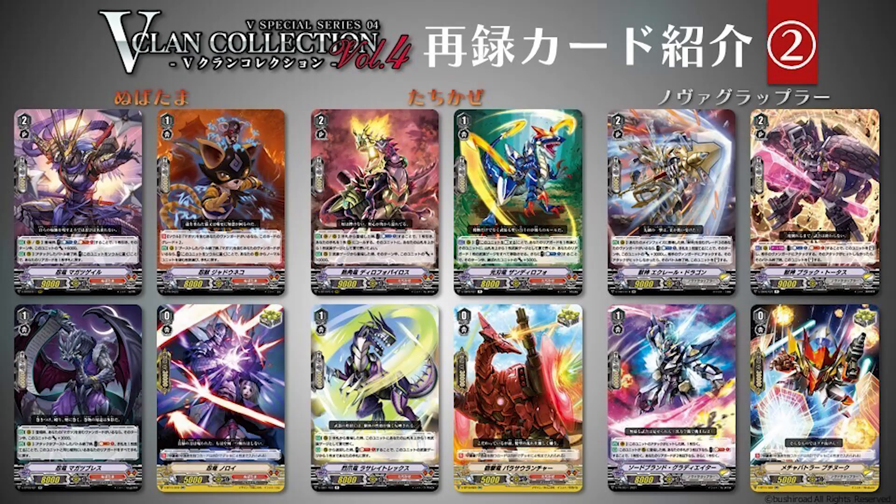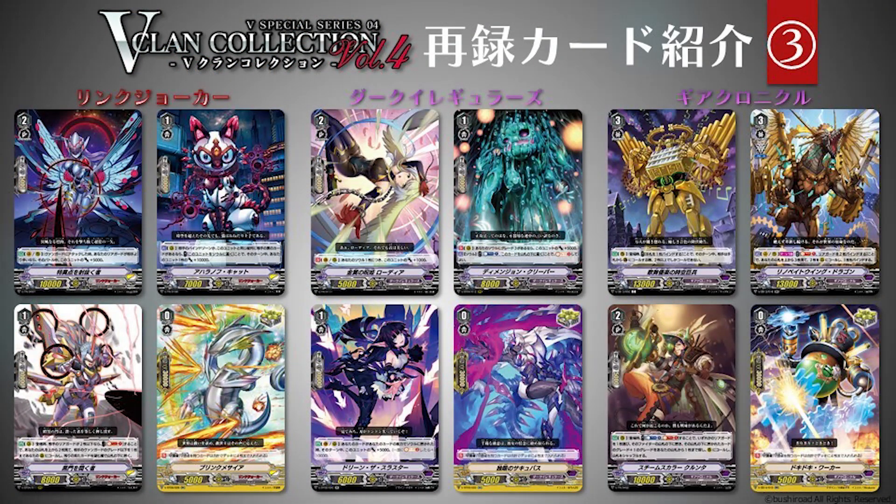Then we got Nubatama, Tachikaze, and Nova Grappler. Nubatama makes sense - we got the Magatsu because we got more Magatsu Storm, and the grade 1 import is very nice because it's Magatsu support that we never got, so now we finally got that right on time with the new Magatsu Reverse. For Tachikaze this makes sense - this is the other half of the generic Gaia engine, because we already got the multi-attackers and these are the other part that give more consistency to it. And for Nova Grappler we got Beast Deity, but I'm not really that keen on the grade 2 choices.